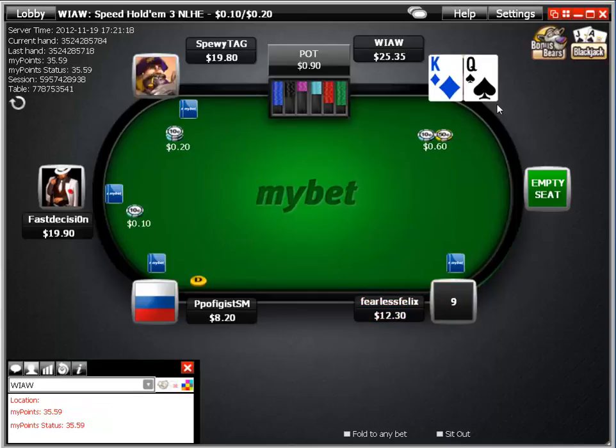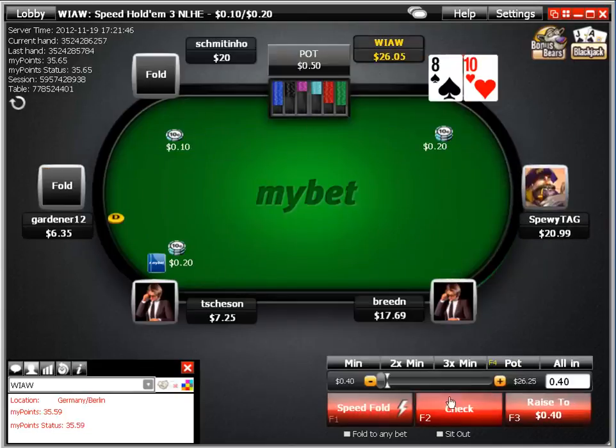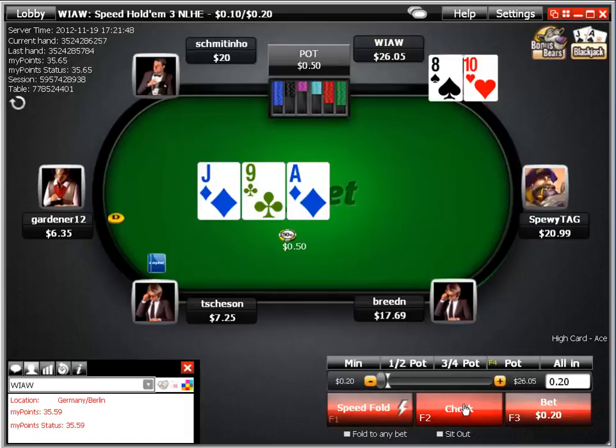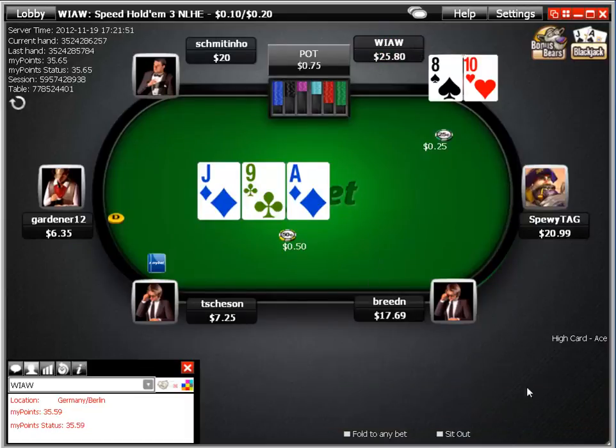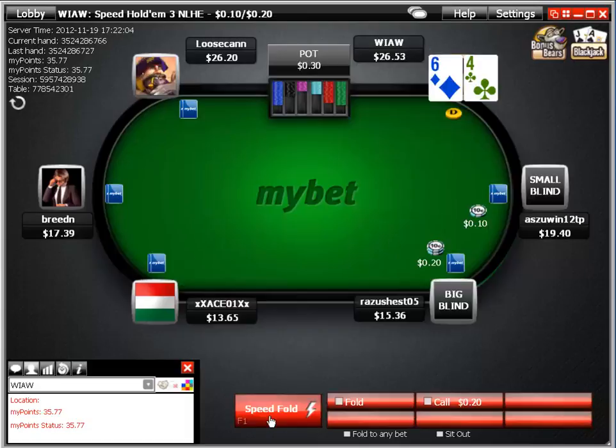King-queen under the gun — open raise. Fearless Felix makes a fast decision and we take it down and see a cheap flop. We flop an open-ended straight draw, which is nice. It's two-suited so I don't want to see the seven or queen of diamonds, but definitely want to semi-bluff that — decent draw, limp pot, and good fold equity.